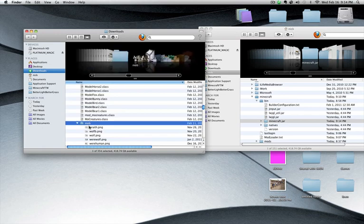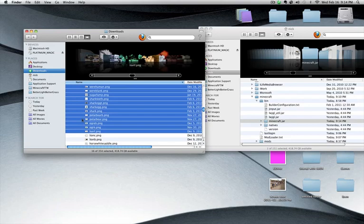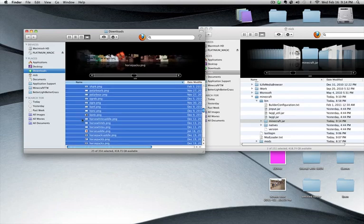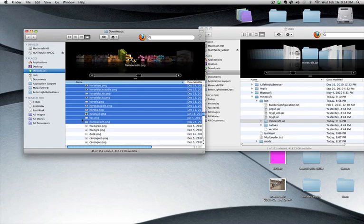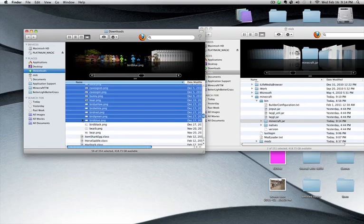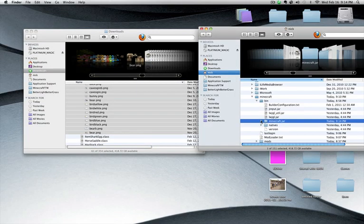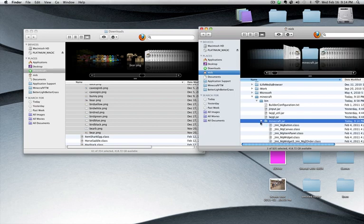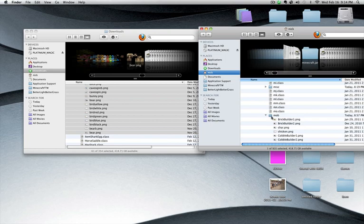Select all of the things in the Mob folder — all of the pictures. This might take a while too, just because this is a big mod. There's horses, foxes, werewolves. So then you're going to go in and copy all of those. Go to the Minecraft.jar folder, scroll down to Mob. Where are you, Mob? And then once you finally find Mob, after long amounts of scrolling, you're going to want to paste all of the items you just copied.